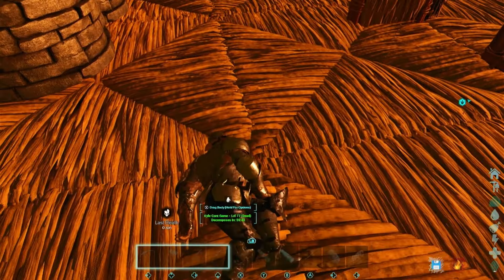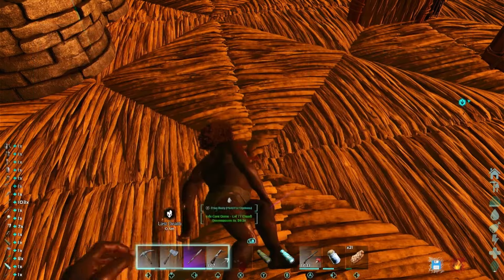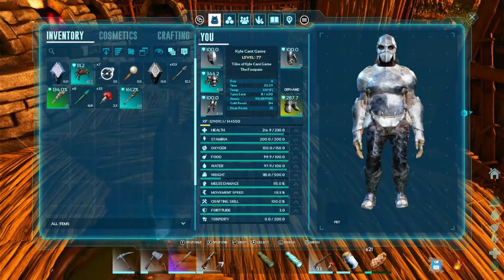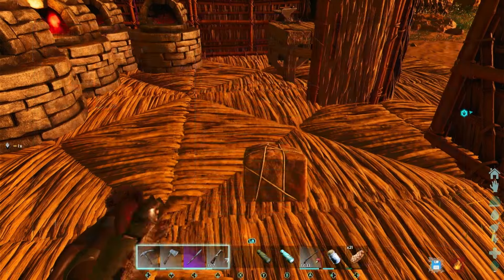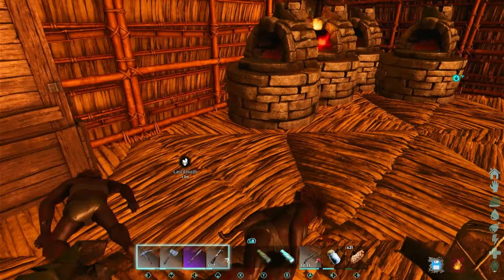Hey, how's it going everybody? Welcome back to KyleCantGames. So today we were going to go on a big taming spree and it was going to be a lot of fun, but here's something I gotta do. I need to upgrade the base a little bit and get a fabricator going and all that stuff, because I keep dying in my own base.